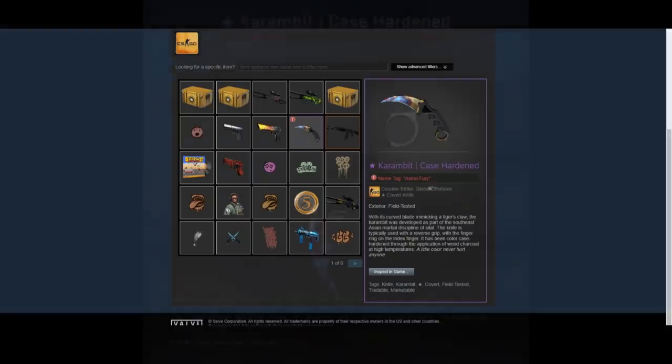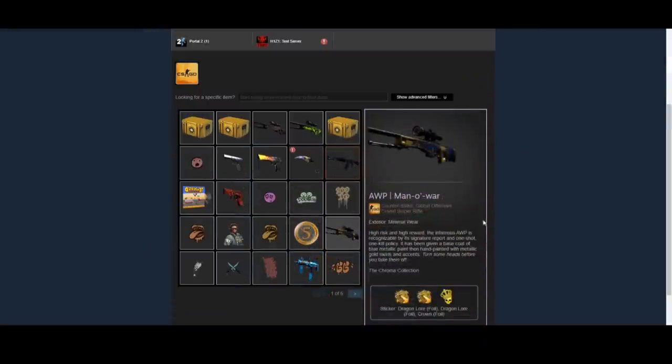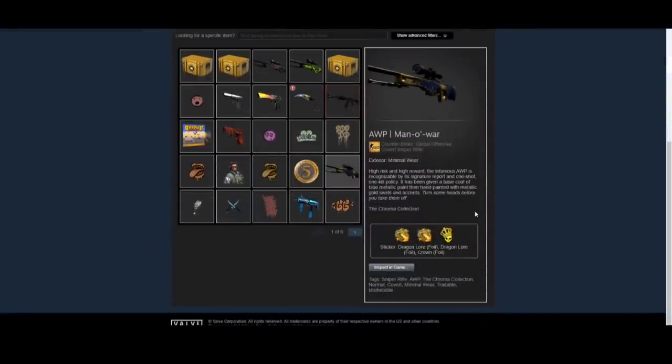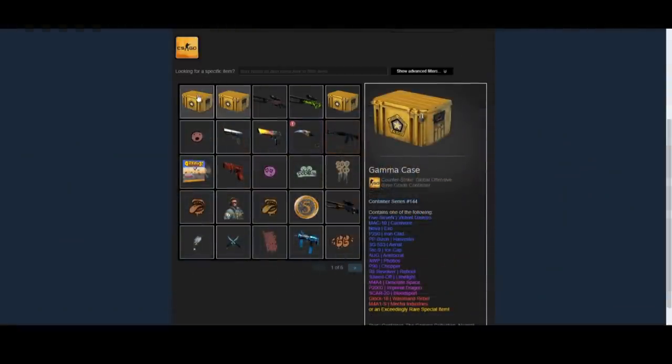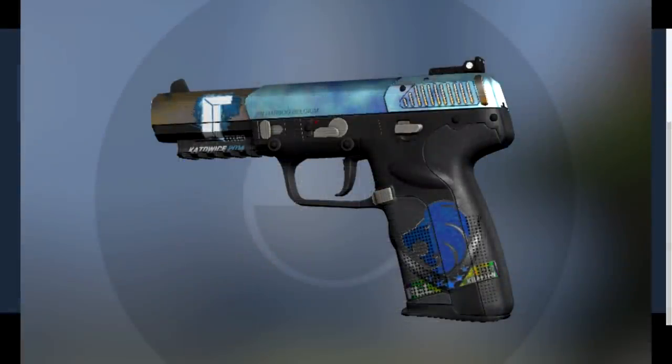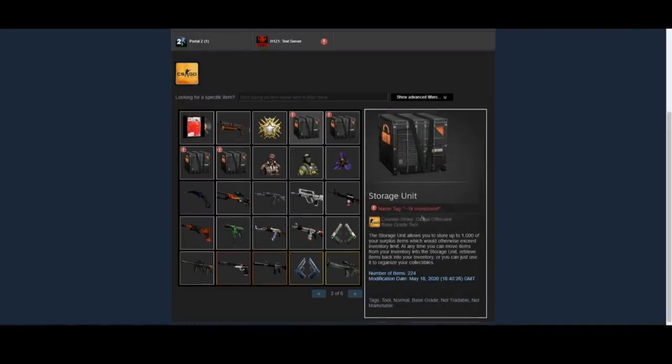He also has a Karambit Case Hardened — I will put that up on screen via his inspect link. He has a lot of other really cool stickered items, like this Crowned Manowar, and also that StatTrak AK Redline with a Howling Dawn on it. A lot of super cool items in terms of their stickers specifically, and I think that's what sets his inventory apart. He also has some Gamma Cases and a couple of other random skins, and then a page of storage units which appear to contain a bunch of investments.